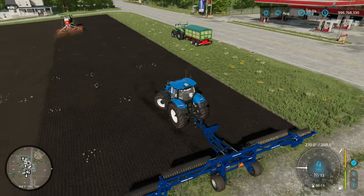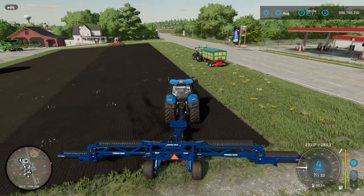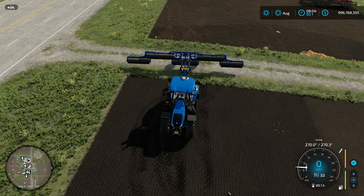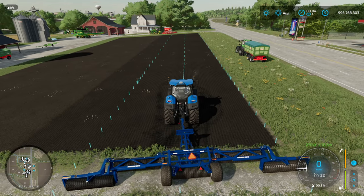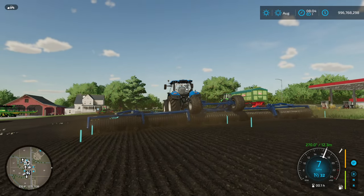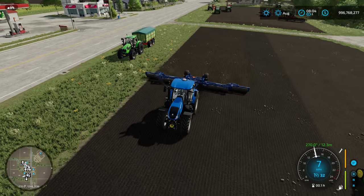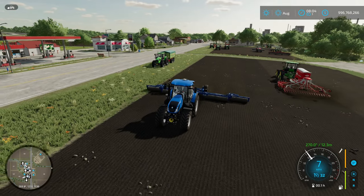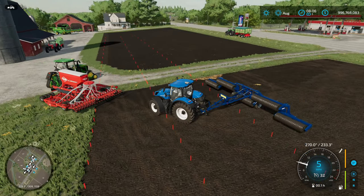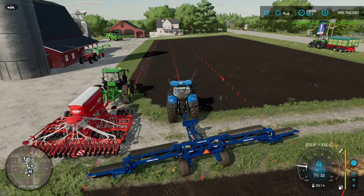We'll set this up with GPS since I don't think we'll see any texture change. Let's get our width set. I'm going to shift that line over just a little bit to make sure we don't miss anything. And we're rolling. Very, very slightly — I don't know if you folks can see it — the texture is changing there, just slightly lighter. There's going to be a little pass of shame with the roller. We'll pause the video and be back when it's time to harvest.